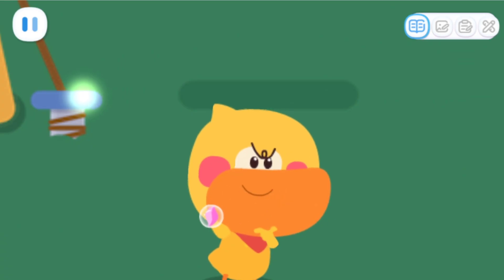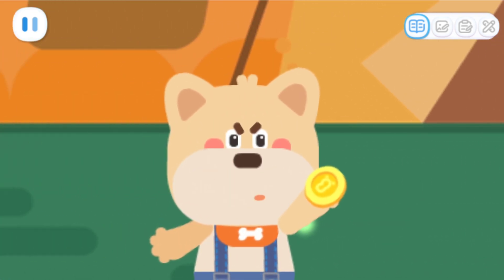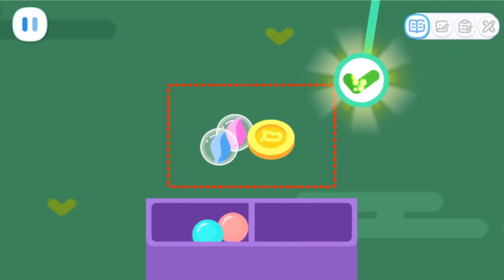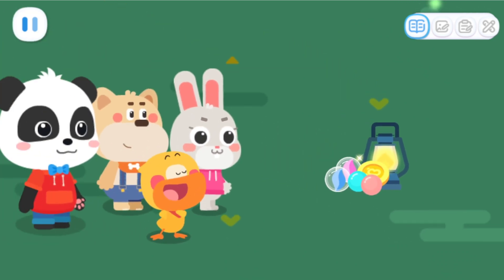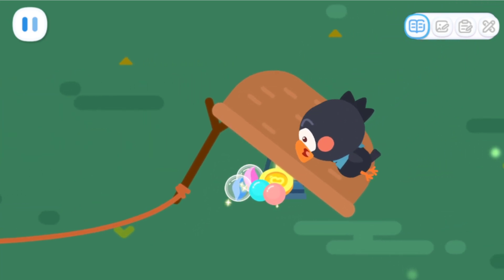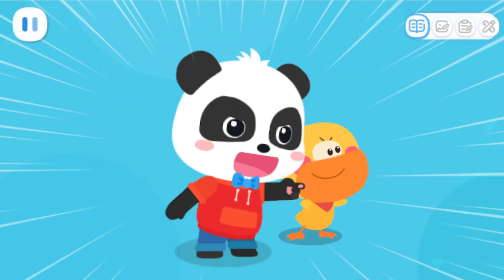Wow! We can use more shiny things to set a trap and attract the thief! Good idea! Let's lay out some shiny objects first! Then you put the camping light here! Leave the rest to me! The trap is set! The thief is here! Pull the rope now! Got you! Bad crow!